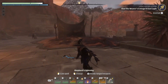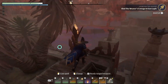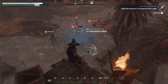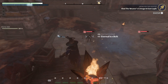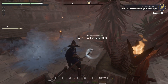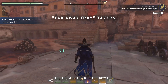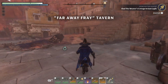We got a cleaver coming for us. Is there a ledge I can get to? Oh — multiple guys. Man, just having the staff makes range attacking so easy. New location charted: the Far Away Frey Tavern. I'm assuming that's where the red glow is right there. We'll go there in a second.